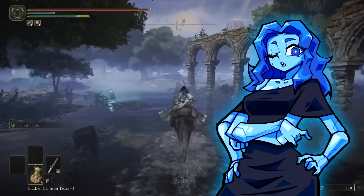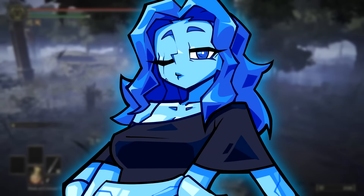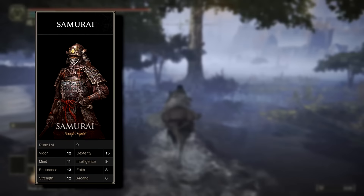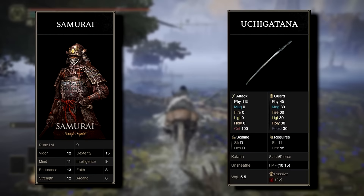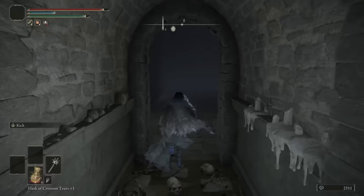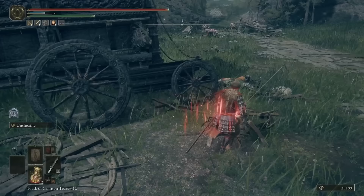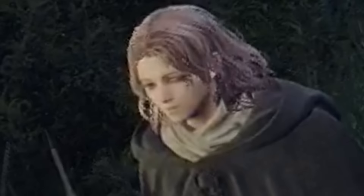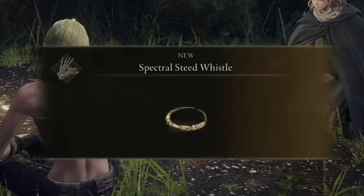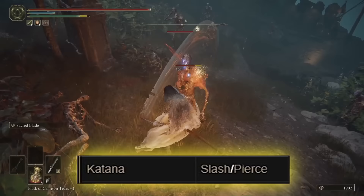Now that you know how juicy the build is, it's time to craft it. The most important thing is to put all of your stats on Vigor, only increasing other stats if you need to wield weapons. If you start Samurai, you'll already have a bleed weapon for most early game enemies. But if you start Vagabond, getting to the Death Touched Catacombs in Limgrave will secure you the Uchigatana, or getting to Weeping Peninsula will secure you the Morning Star. I recommend getting both, since the Morning Star provides good strike damage while the Uchigatana has a smoother moveset and slash damage.